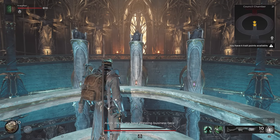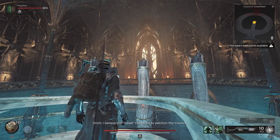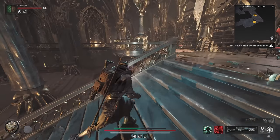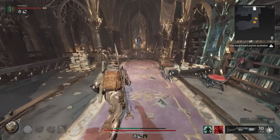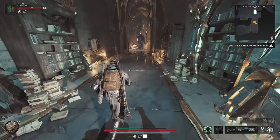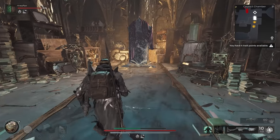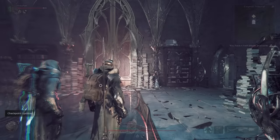After entering, I found the Council Chamber and spoke with them to get some background info on the story, but I'm not sure it's necessary. We will have to fight our way through some enemies to reach the Large Magic Mirror at the end of this dungeon. Using it will result in being transported to the mirrored version of the Council Chamber, called the Council Tribunal.